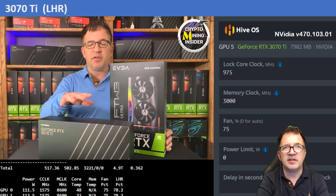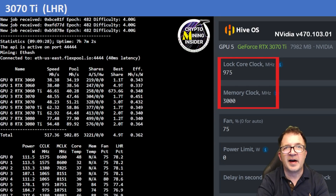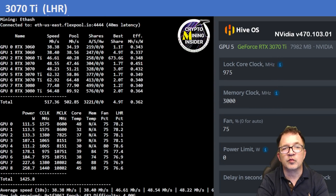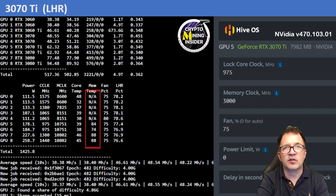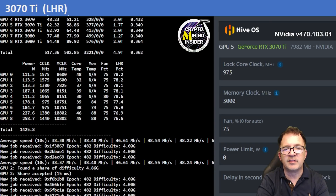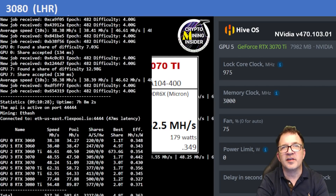The next cards are my RTX 3070 Ti's — the Founders Edition and the EVGA For The Win. Using a locked core clock of 975 and a memory clock offset of 3000, with the GDDR6 memory thermals staying great and never really running above 90 degrees, I got a fantastic result: 62.5 MH/s at a 0.349 efficiency.